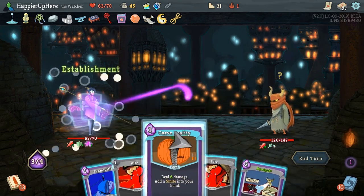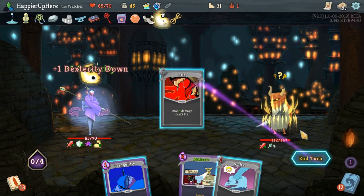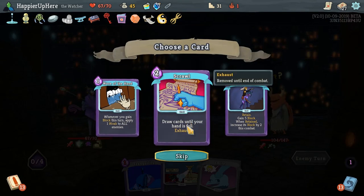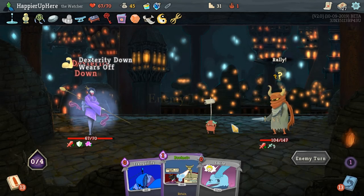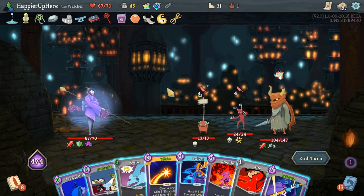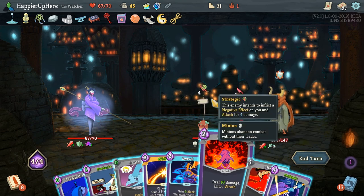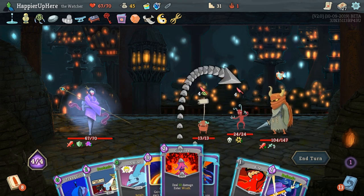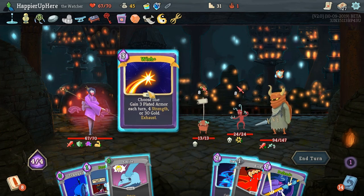Here we can do Establishment and Carve Reality — so next turn it might be cheaper, but we definitely want to hang on to it. We've seen all the other cards. Scrawl: draw cards until your hand is full — not super necessary, but actually wouldn't be a bad idea now since we have the energy. Smite is free now. Do I want to do Eruption? We do have Smite and Bite. Let's do Eruption — we can do everything and get extra energy thanks to the Calm stance.